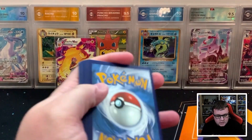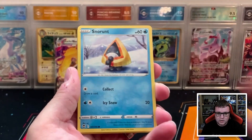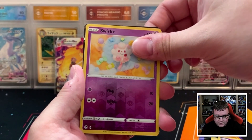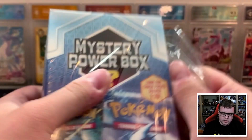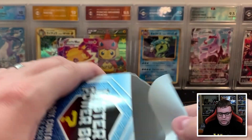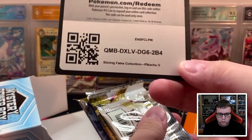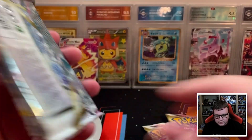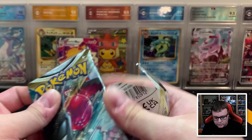Thank you all so much for joining me for today's Pokemon opening. Obsidian Flames is releasing this week, so let me know in the comments if you plan to pick any of that up. We have something else back here — Arcanine V. So for four loose packs, that's not awful. Second box here — I am not expecting one of these chase packs, but you never know, there's always that small chance. So we have Lost Origin again, Astral Radiance, Silver Tempest, and two Astral Radiance. No chase packs, but that is okay. We're going to start with Silver Tempest this time.